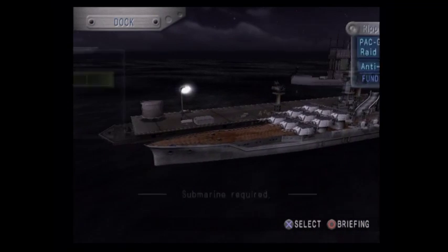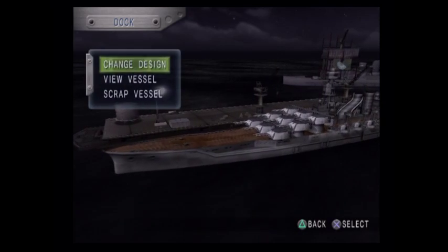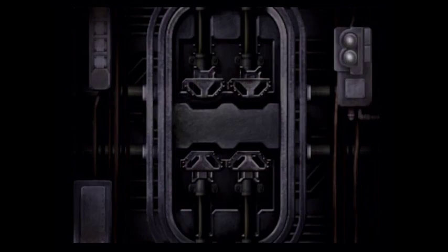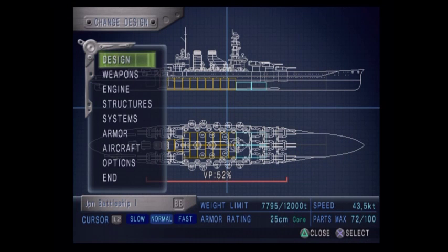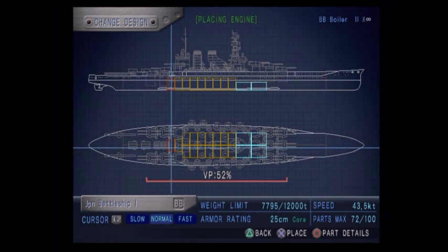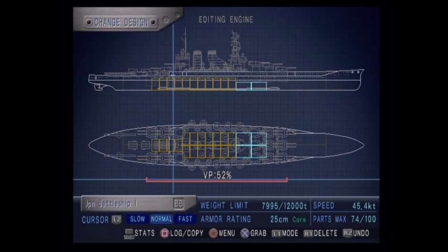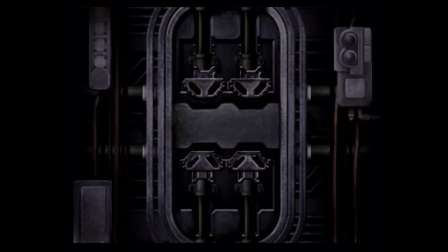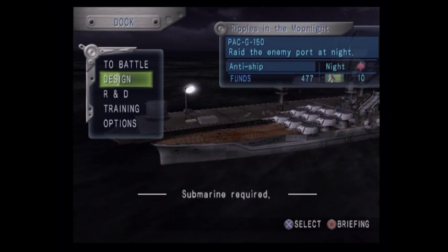Now I need to go add two boilers to my battleship - Change Design, yes. There we go, now I have two more boilers. We're going about 1.9 knots faster, so that's pretty good.